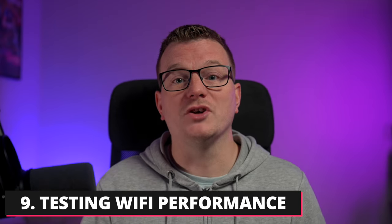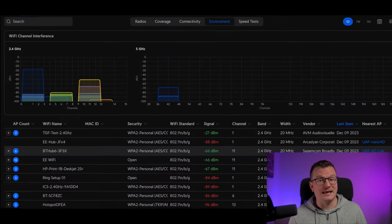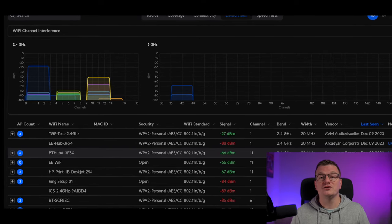The next thing to check is the performance of your Wi-Fi, especially in relation to other networks in the area, and for this you're going to need an app or two. Some routers will give you a lot of this information in their settings, but a lot don't. If you're using an Android mobile device, download a free app called Wi-Fi Man — link in the description below. It's a fantastic little tool and it's the one I'll be using as an example. It is also available on iOS, but Apple heavily restricts Wi-Fi scanning, so you're better off using their Airport Utility app instead, which can be downloaded for free from the App Store. It's not quite as feature rich, but it will give you a lot of the same information.